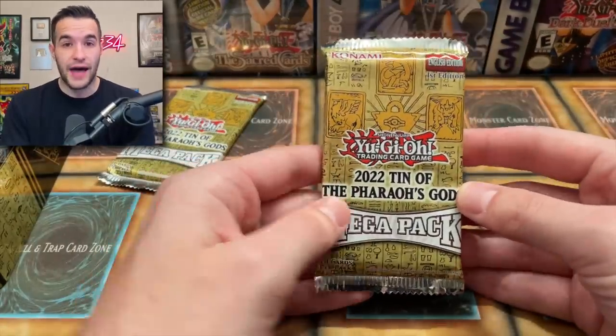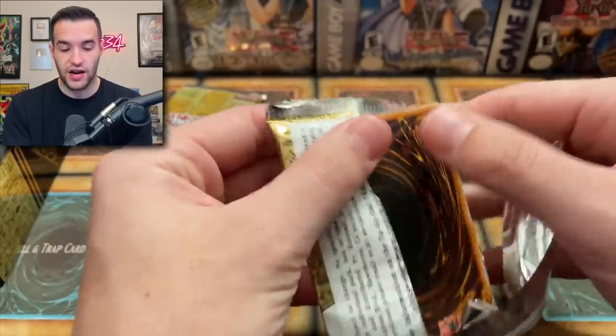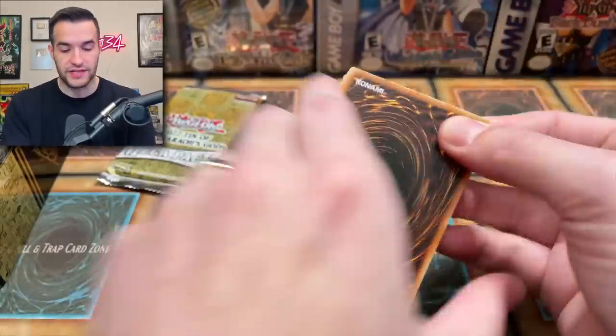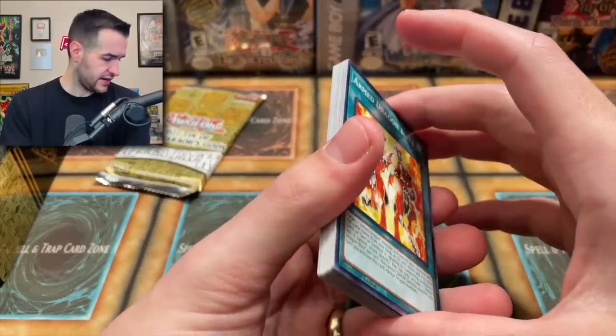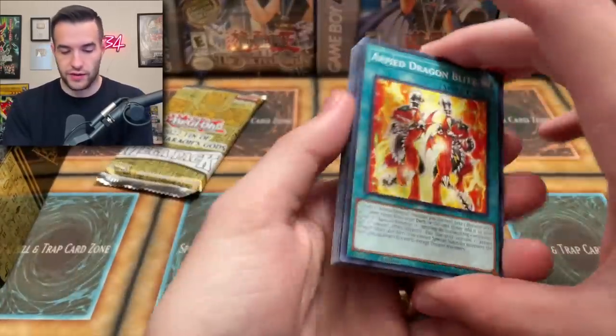There's only going to be 18 packs in this video because there's three per tin and we have six tins, so it's not a ton of packs. But it's a ton of cards because the Mega Packs have 18 cards inside per pack — it says so in the bottom left.